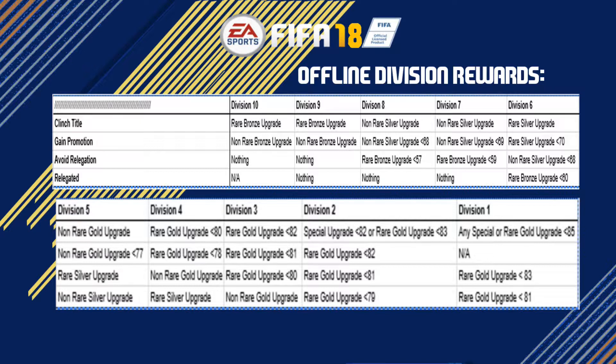In offline division 1, getting relegated gets a rare gold player 80 rated or lower. Avoiding relegation gets an 82 rated or lower player. And winning the division 1 title offline gets either any special inform or special card you want, or a rare gold player that is 84 or lower.